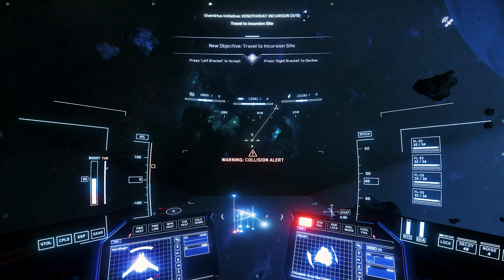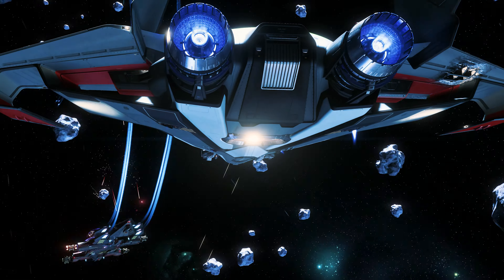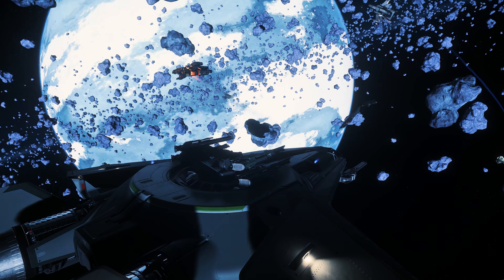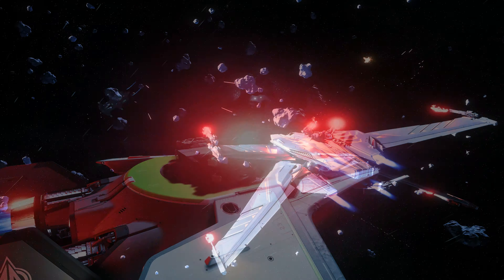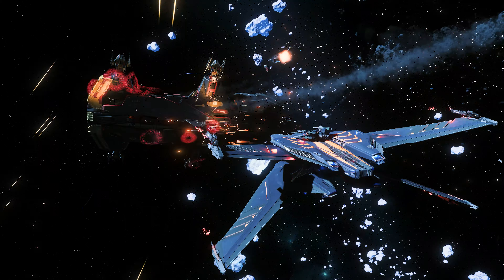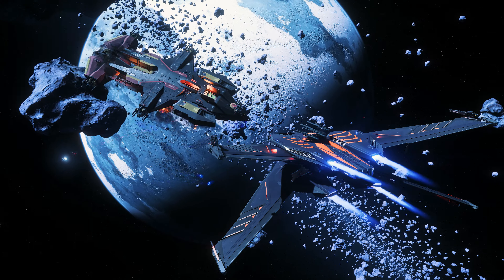Since other players are also in the mission area, you can quickly acquire a crime stat. Not everything displayed in red is automatically an opponent — players can be marked red if they accidentally deal damage to themselves or others. You do not automatically receive a crime stat for this, but you are marked red for other players. If you kill another player in a monitored area, you will receive a crime stat and the mission will be cancelled for you.